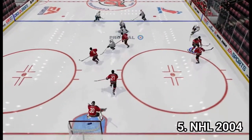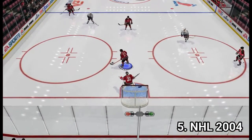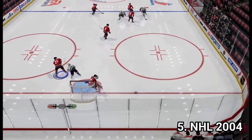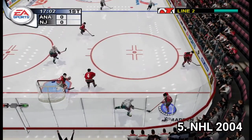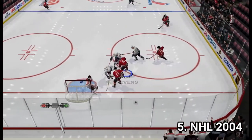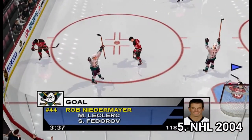The slow motion mode isn't always effective — you're not foolproof in slow motion and the camera shifts to a weird angle that hinders your view. But it's fun to perform digs since you have plenty of moves you can perform and they make you feel good. The game also has more animations and you can adjust a lot of things, even the elasticity of the puck.